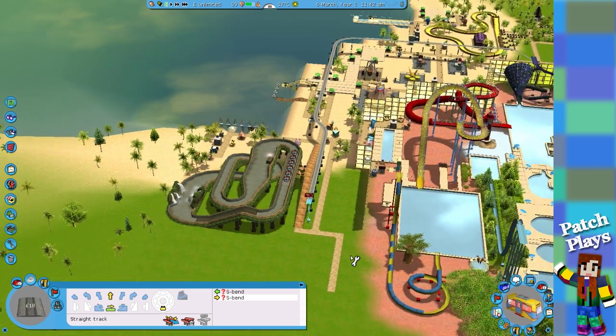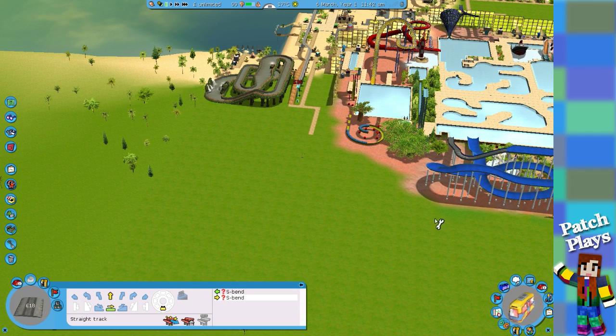We're coming over to the Atlantis area, so we could have a station come down here. Let's go one more over and then curl that way. Let's get another curl that way and then bend it back — oh, that's going to be great fun to go on! And then we can bend it back.